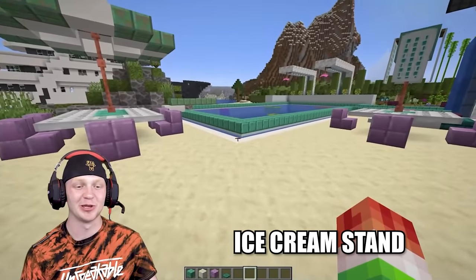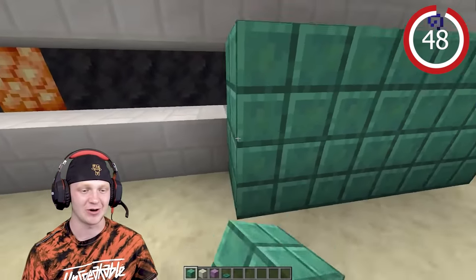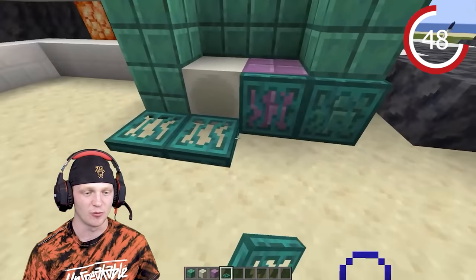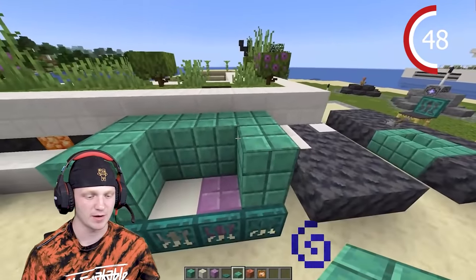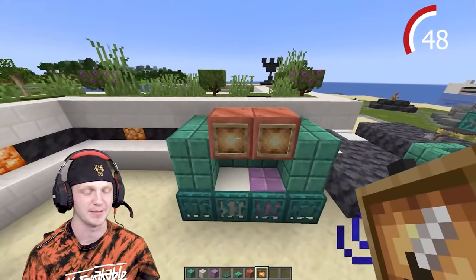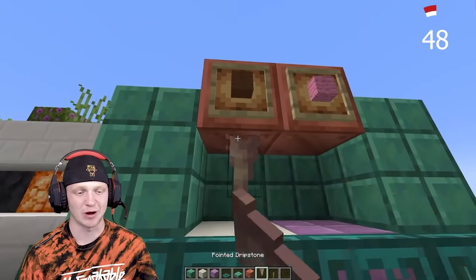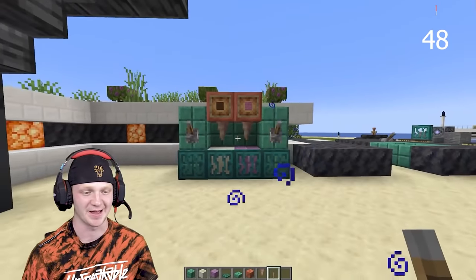Ice cream stand — something really cool to put outside next to the pool. This one's honestly one of my favorites. Start with waxed cut copper — place down a bone block with a purple block. Add trapdoors flipped up. Get the same block in slab form, add blocks of copper, and then two glowing item frames. Pick your favorite flavors — I'm going with strawberry and chocolate — and put them in the item frame. Drop in some dripstone for the nozzles and two levers. Look at that.